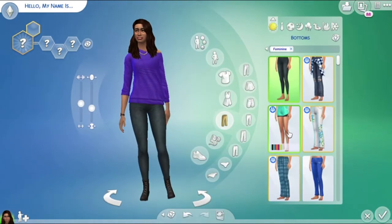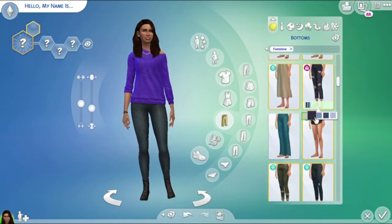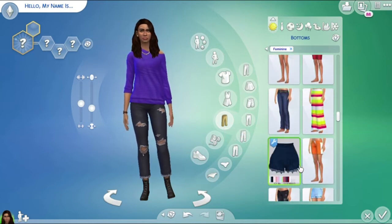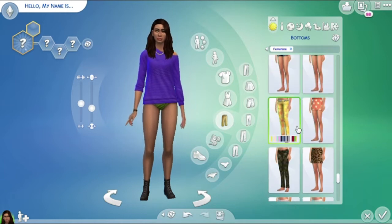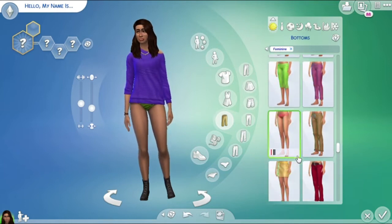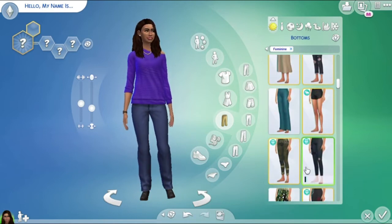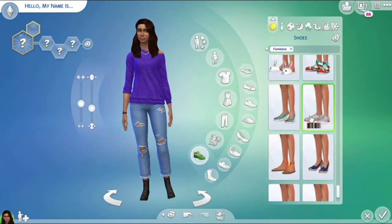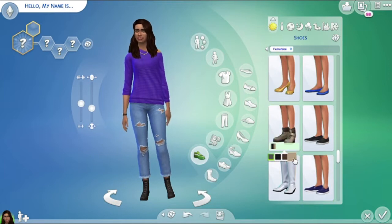Let's change her pants. Those are cute — that skirt is cute, the shorts too. A lot of these pants and stuff are from packs. Get Famous was not a bad pack but I thought it would be better. I feel like I would have rather had Cats and Dogs instead because the world's not very big, only a few places — it's just not all I thought it would be. But I already have it now so not much I can do. These pants right here are really cute. Now let's change her shoes to something really cute — probably these right here, they look pretty good.